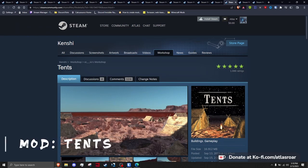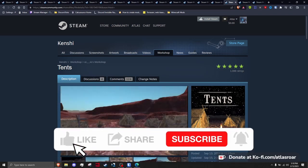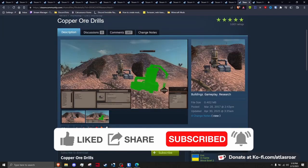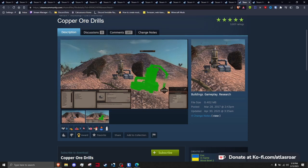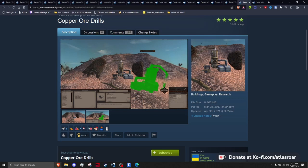Tents — another simply named mod — introduces tents. Simply modeled and textured, yet offering a great amount of detail. Players can craft a one, two, or even three person variant. Copper Drills adds copper drills, using the base game iron drill as a foundation — this fixes a tech gap and allows players to move from manual iron and copper up to automated iron and copper. A simple but much needed mod. 1k's Better Crop Fences models a new fence for your farms, replacing those goofy rope fences and making farms much easier to place when building.